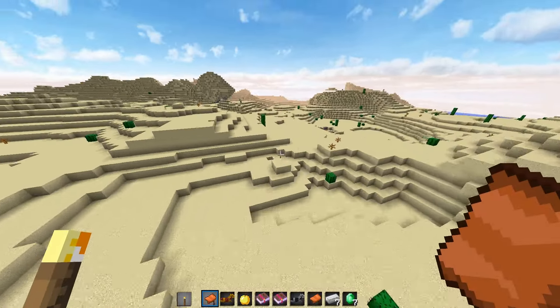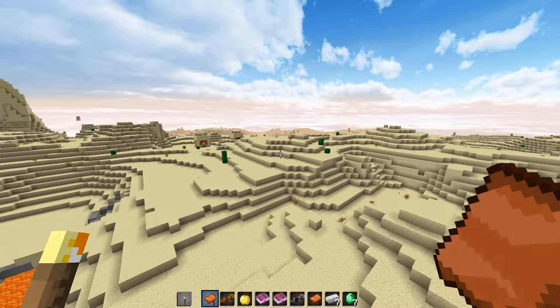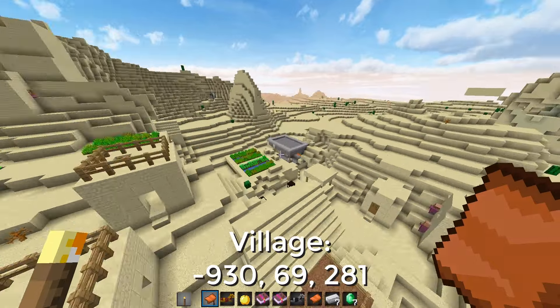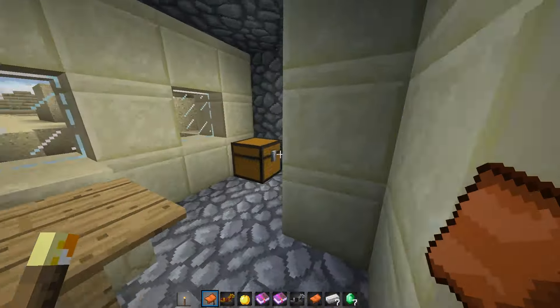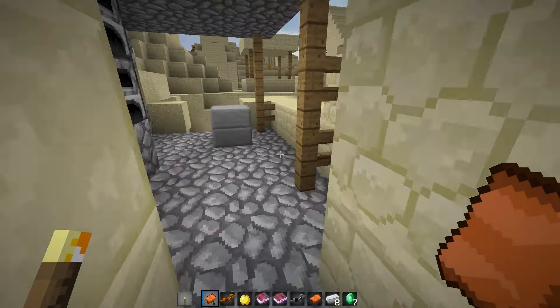Very close to that same desert temple is another village, and this village does have a blacksmith. Perhaps we may have preferred to spawn inside of this desert instead of where we spawn, but that's alright. This village gives you another diamond, giving you enough to create a diamond pickaxe, and you get another piece of iron.